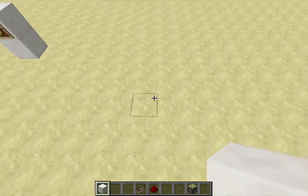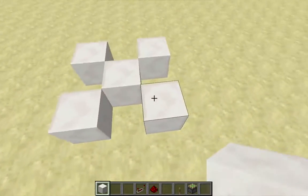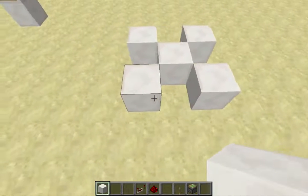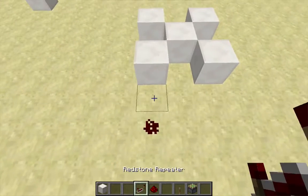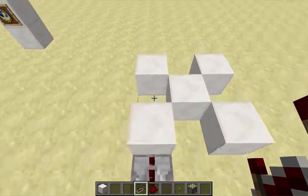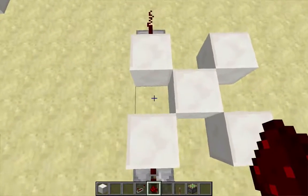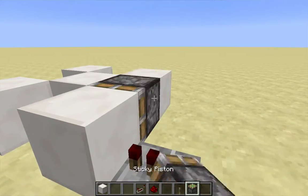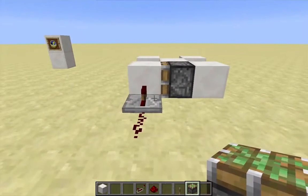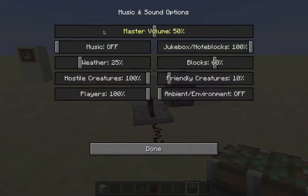I'm going to start by laying down a checkerboard pattern. This block right here is not strictly necessary, but I like to put it anyway. Now this is going to be my input. I'm going to power this block with a repeater, and this one is going to be my output. I'll put a dot of redstone dust right here and a piston right here. This clock is run by a piston — it's a bit noisy, so I'm going to turn down my volume to 15%.